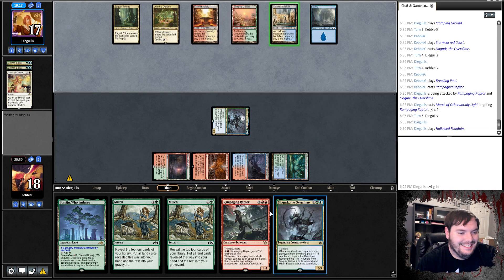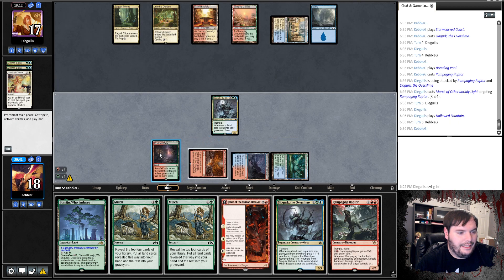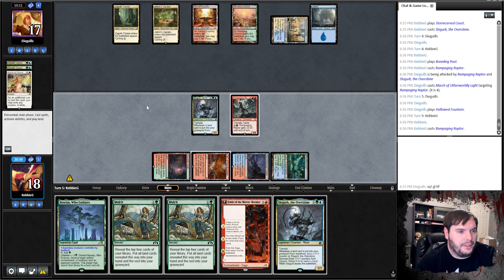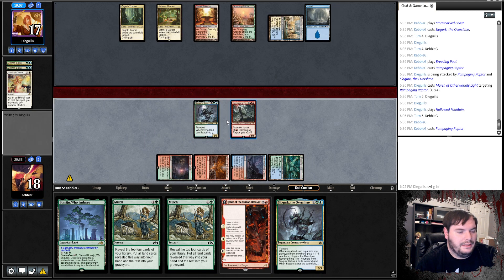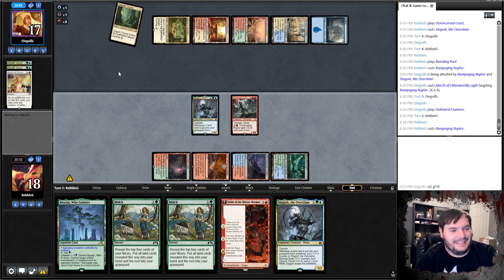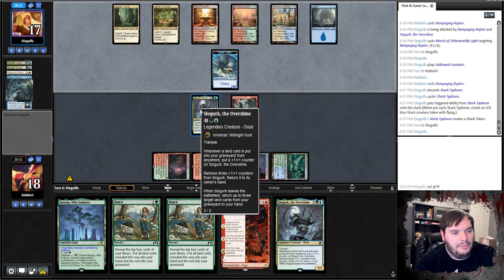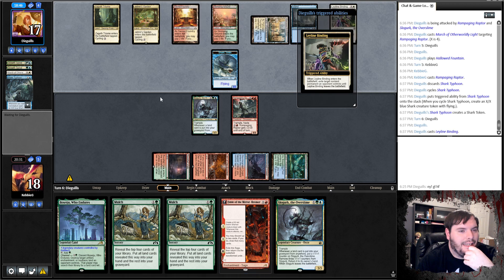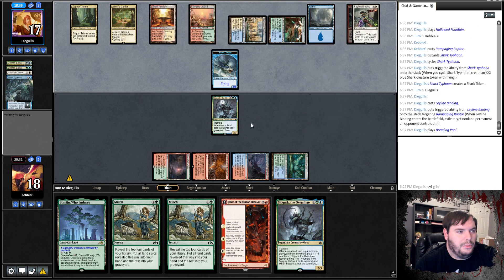Opponent makes a Shark — we knew that was coming so we saved our Slowgurk. Leyline Binding — which is why we kept that Beseju. Hits my Raptor. Breeding Pool tapped, passes. This is a decent turn for us — that's a land we could play. Oh crap, I forgot the Legendary rule. Which is fine, we're going to play Fable so it works out. Fable and the Mirror Breaker, go to combat, attempt to hit you for eight cycles. Just takes it — okay, down to nine. Pass the turn.